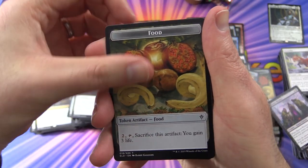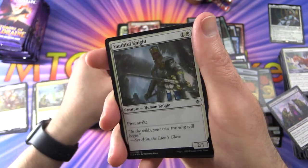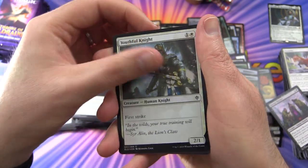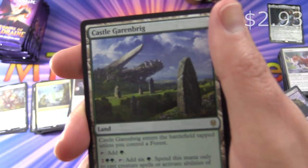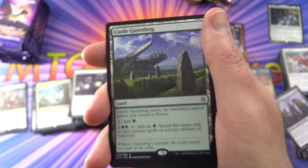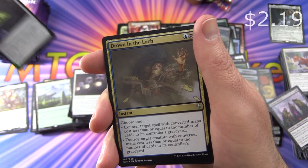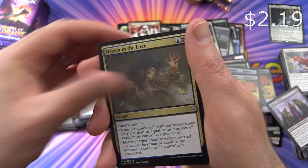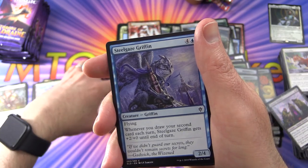Again I ask, how many varieties of food do we have? I keep coming across different foods. An Island, a foil Youthful Knight, and the rare is Castle Garenbrig — look at that artwork, fantastic stuff. Witch's Oven, Drown in the Loch, Ferocity of the Wilds, and a Steelgaze Griffin.